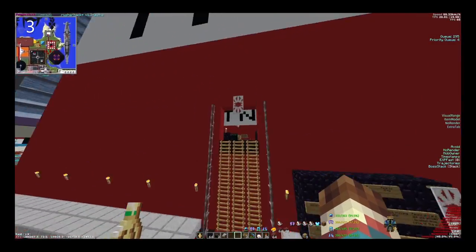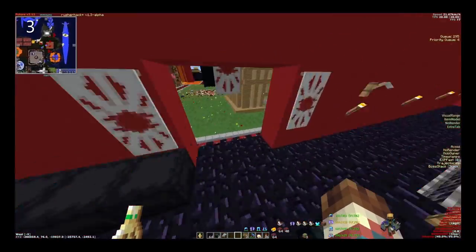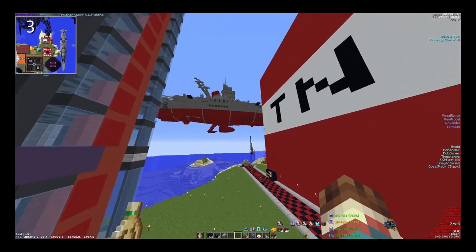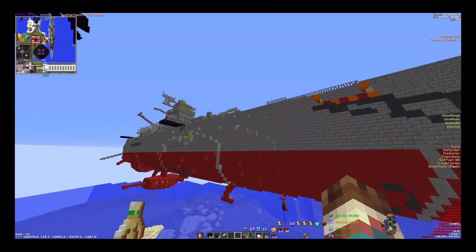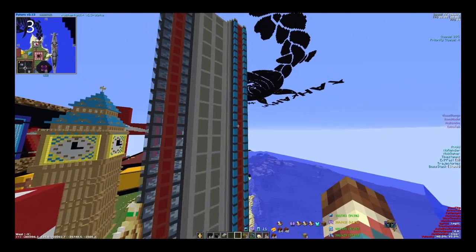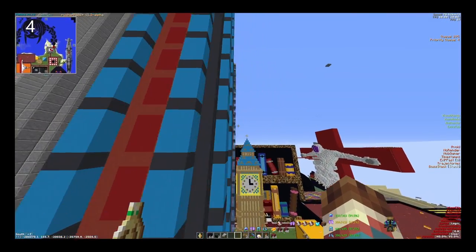After you find a safe nether portal, locate the nether highway, which should be at Y-level 120 in all cardinal and diagonal directions. Then head about 10 to 15,000 blocks in the nether, find another nether portal, and exit into the overworld to start your first base. The objective at your first base is to gather food, armor, tools, and materials such as wood for boats or saddles for horses, and if you can, keep an eye out for sugarcane and gunpowder to make fireworks.